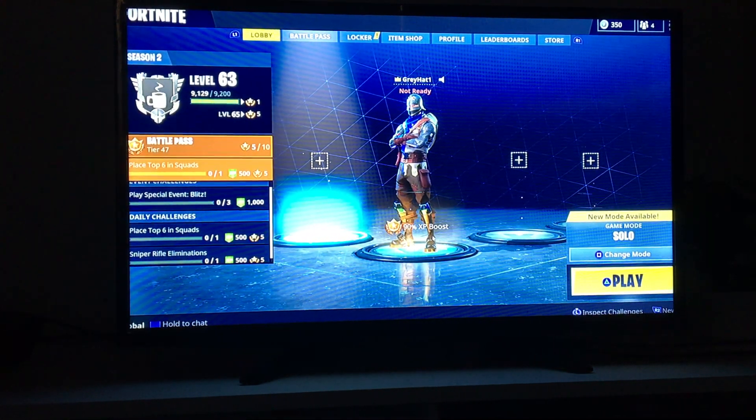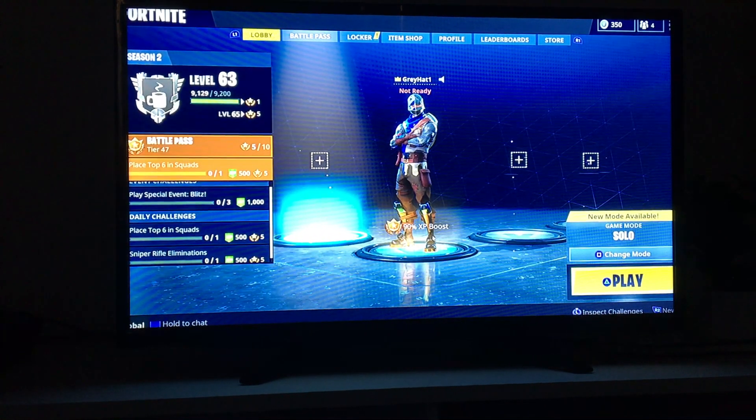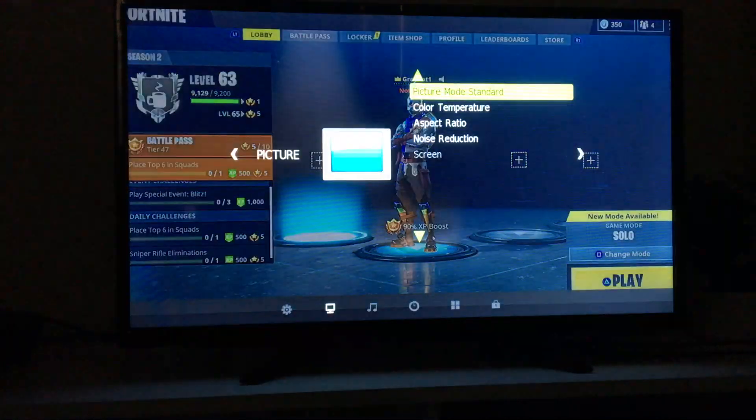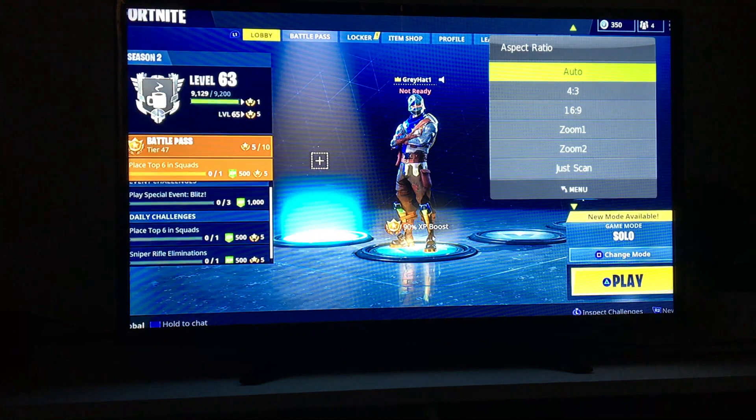It is really annoying and really disrupts your gameplay, so there's a simple fix. It's not actually on Fortnite — you're going to have to go onto your TV remote for this. Pretty much you're going to go into your TV settings, go into the picture, and you'll find aspect ratio. It should be called that on most TVs, and on most TVs it'll be on auto, which is your general screen aspect ratio. Because of this, we're going to have to change it to 'fit' or 'just scan' — mine says just scan but usually it will say fit.